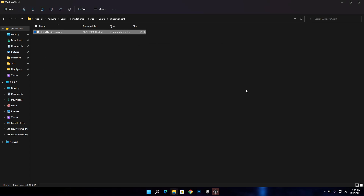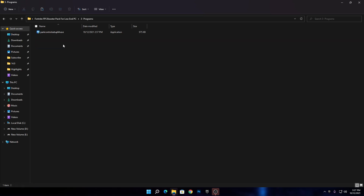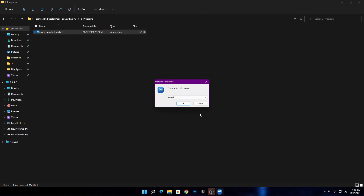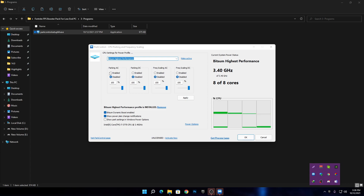Close that window and go back to the main directory of the boost pack. Here is the third program, which I always use on my PC and 100% recommend — it's the latest version of Power Controller. Double-click, click Yes, and install the software. The Power Controller runs in the background and helps boost the performance of your old CPU cores for better Fortnite performance. Since Fortnite is a CPU-based game, we need maximum CPU performance.